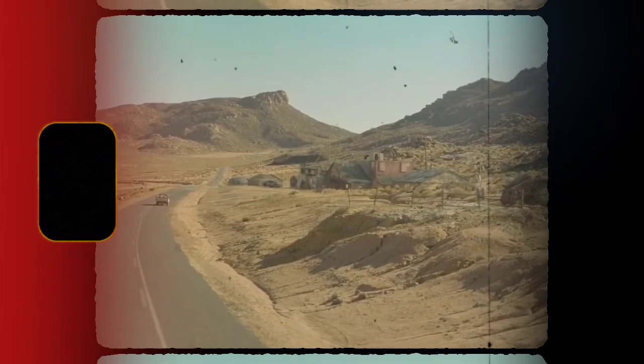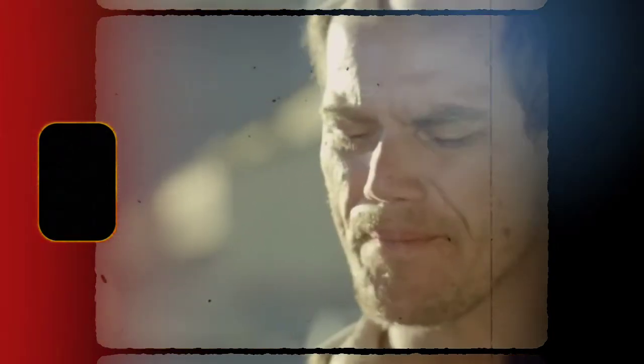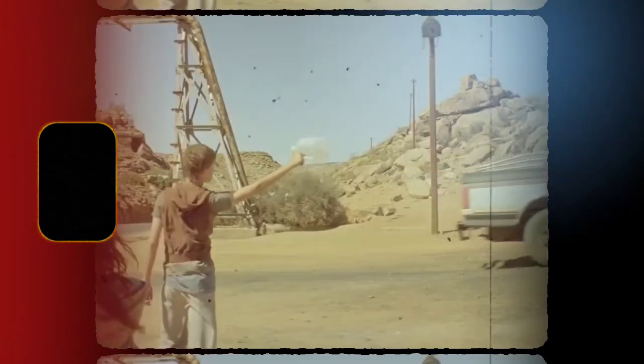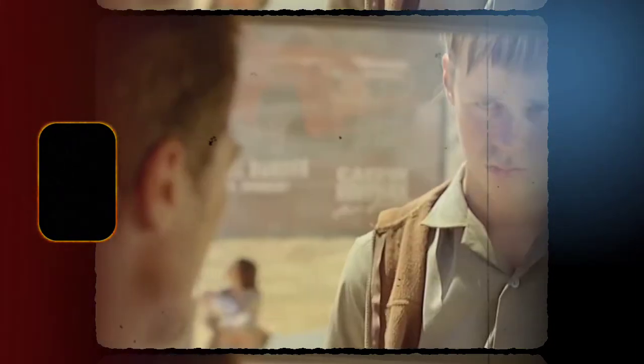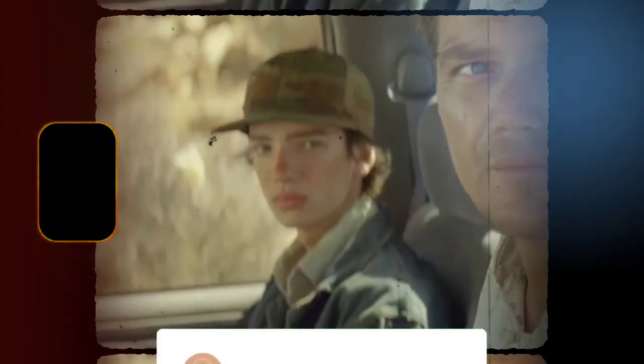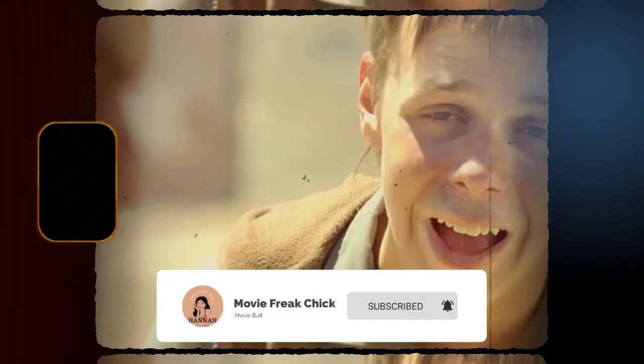Ernest and Jerem stop at a gas station, where we see Ernest take a gulp of petrol after pumping it into his vehicle. The two encounter a couple with a young baby begging for water. The father, Robbie, wants to sell the baby because they cannot afford to take care of him. But Ernest advises against it and tells him that he'll help them with water. Robbie knows of Flum and Mary's affair and hints Ernest towards it.